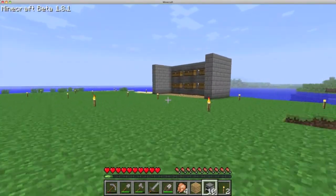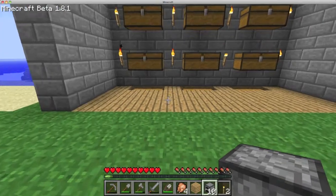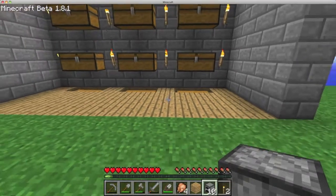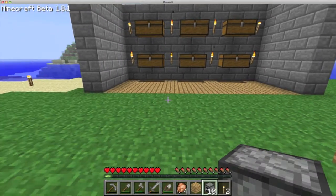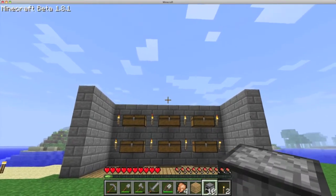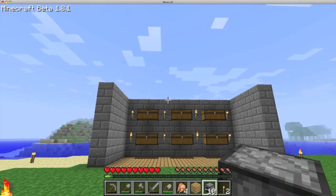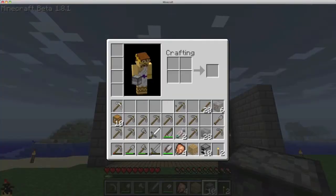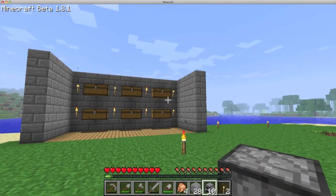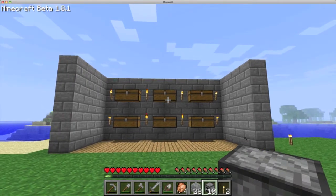Now for the big part — where are we going to put them? I kind of wanted them to have their own setup room, and I was thinking of putting them in the ground. I also considered making a second story on this work area and having the furnace room up a level, but the problem is I only have 28 stone bricks left over, so I'm not 100% sure what I'm going to do yet.